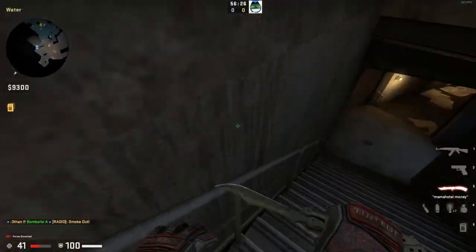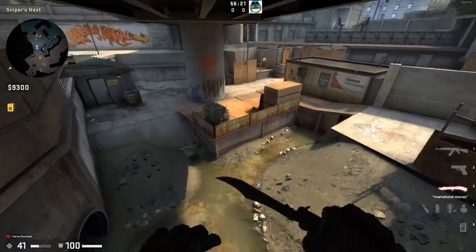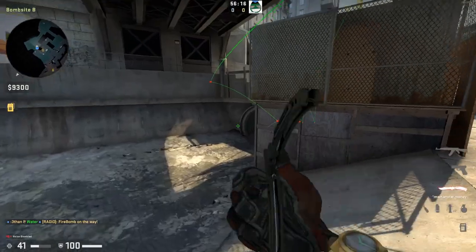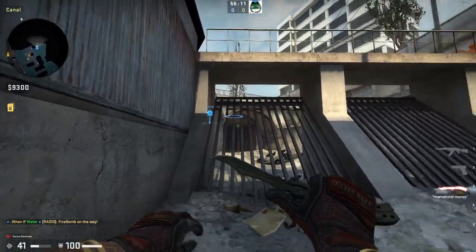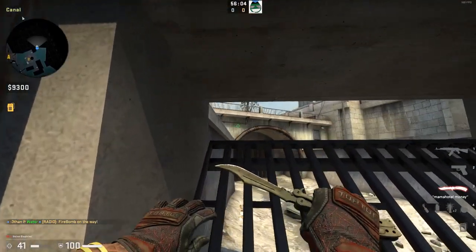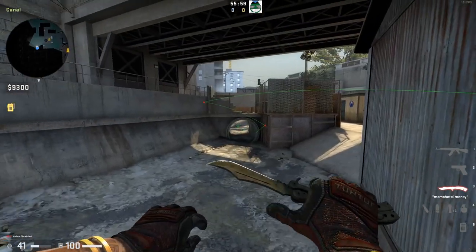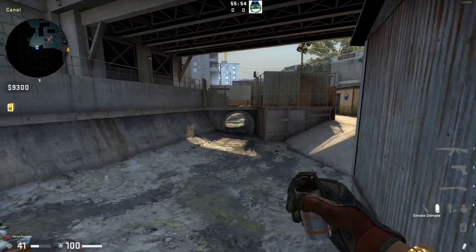This will be a good monster smoke. Run down here — you can actually get yourself stuck in these grates right here. If you look a little bit high, just run, jump, run, and your character will kind of catch. You'll know you're stuck there. You can play right here, and you can see their feet before they can see you — really good when you have that smoke blocking you.